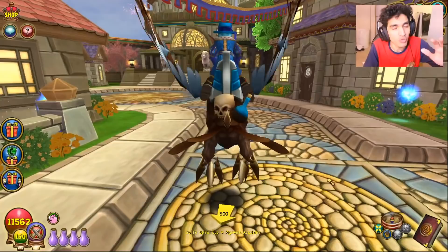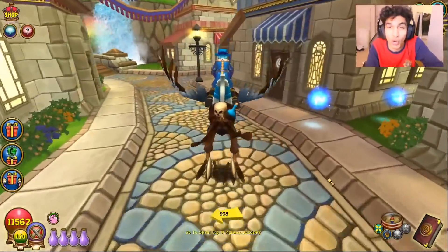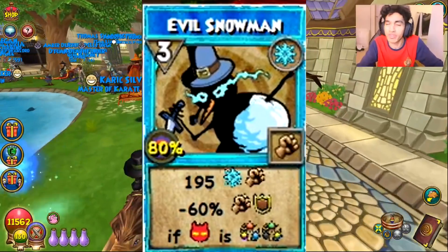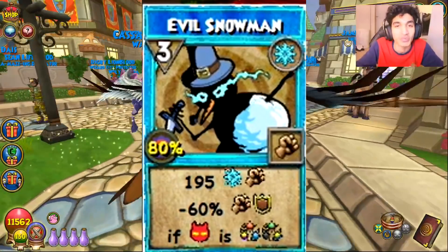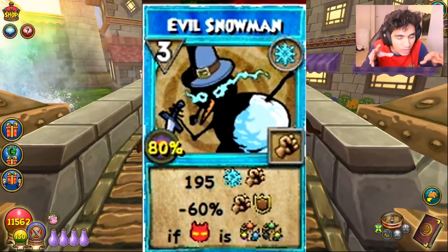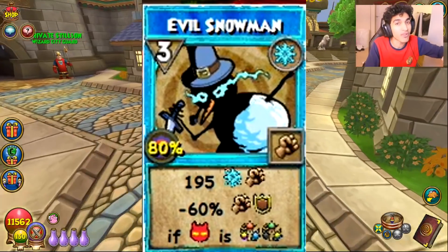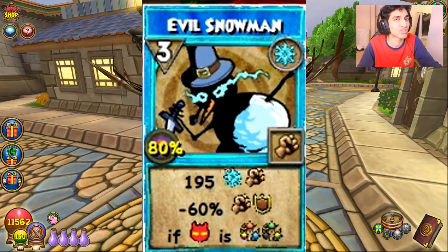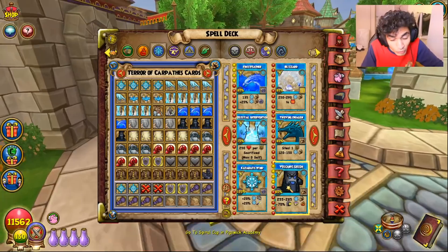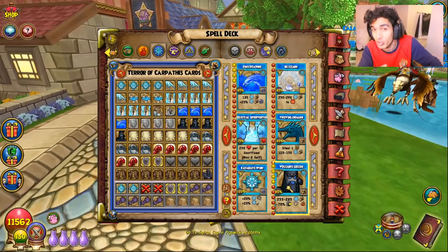The first one I wanted to talk about is a little wild. What you're about to see on the screen is the proposed new Evil Snowman. This one's a little nuts. I did a little bit of digging in terms of actually seeing how the spell was explained on Rapid Stream where it was leaked — I'll link that in the description. But basically, I think how the spell is supposed to work is you do the damage that it says, but if your opponent is not Balance, then you basically get a shield of their school.